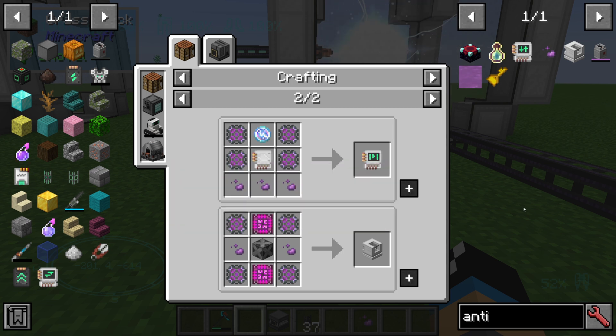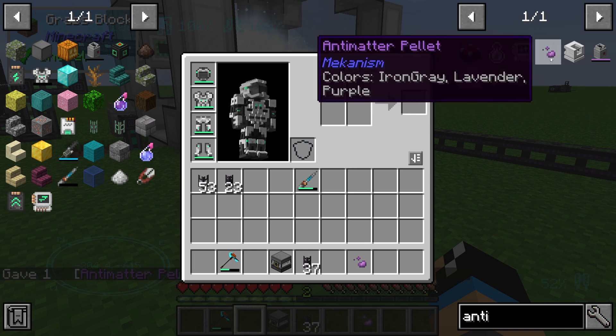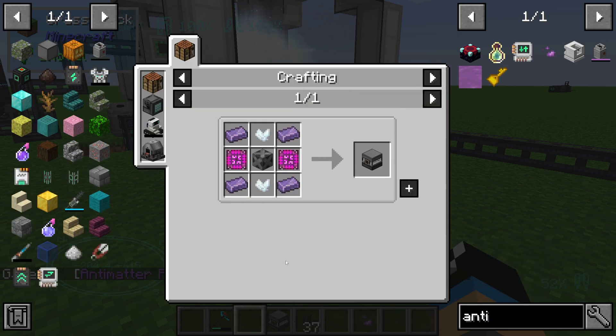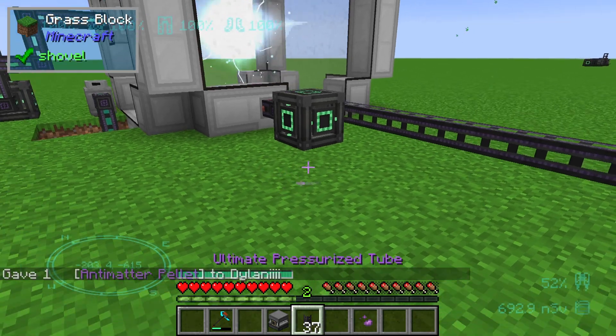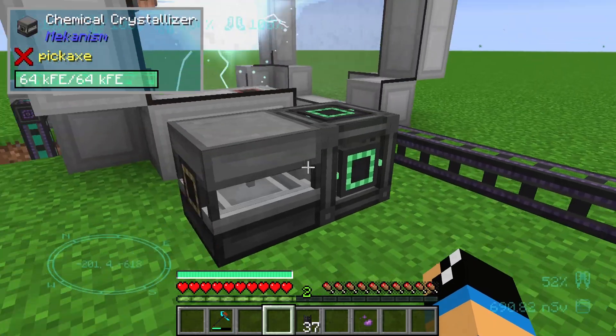All of these items are end-game content in Mekanism, and we are able to get anti-matter pallets through a chemical oxy crystallizer. This chemical crystallizer needs some energy, as you can see here.